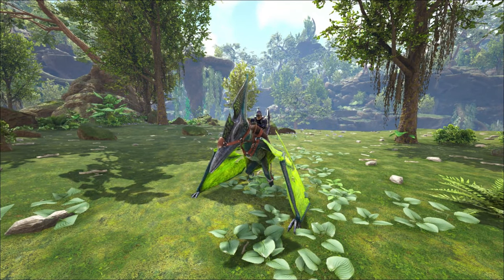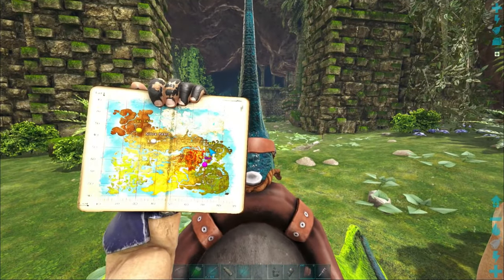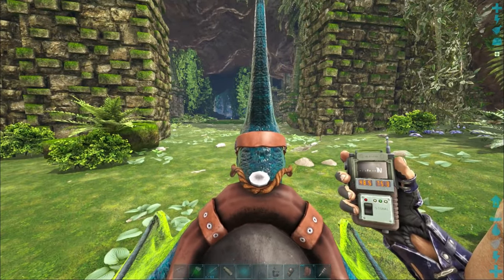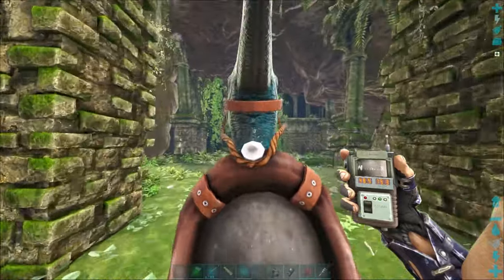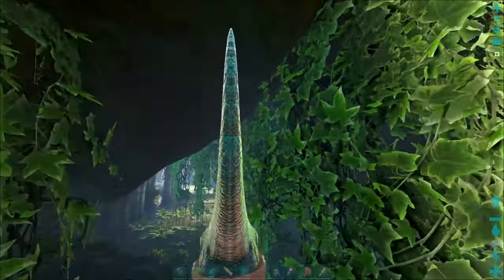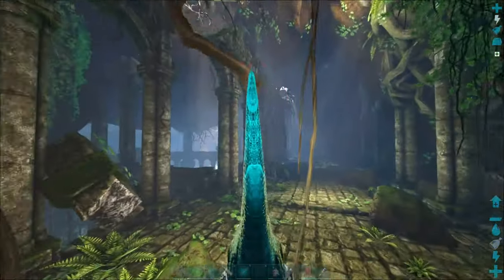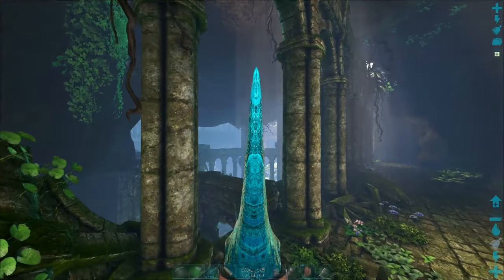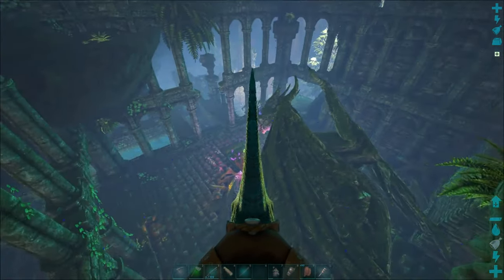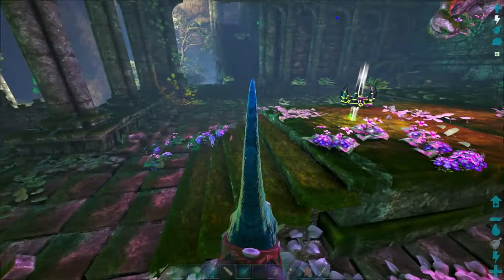The first one we're doing is the Artifact of the Pack, located just up here in Crystal Isles right by where our base is. The rough coordinates are 48, 75. It's going to be in this cave here. If you're on a pteradon you just simply fly in, and over this edge here you're going to see this dragon, and right in front of it is the artifact.